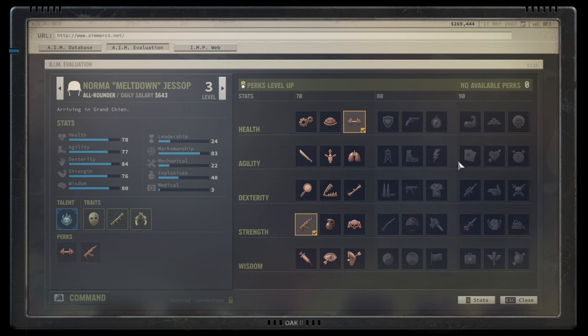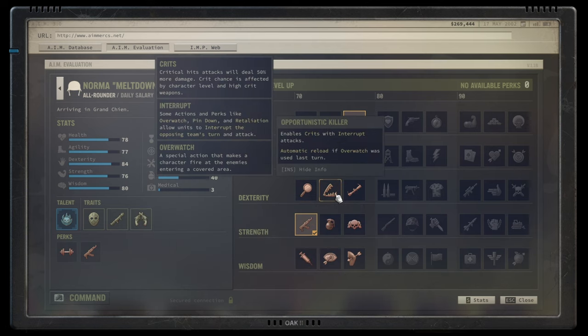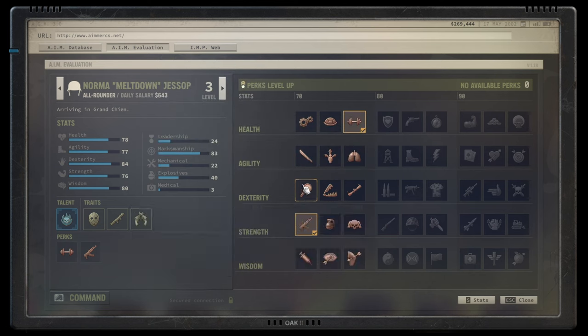I ended up with a build that had all three of those agility gold perks and it worked relatively well. Moving on to dexterity perks: Untraceable is a very strong talent that increases your stealth ability significantly. Pair it with camo suits and you'll effectively be a predator — solid A rating.